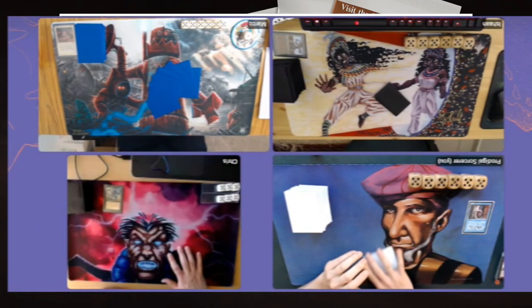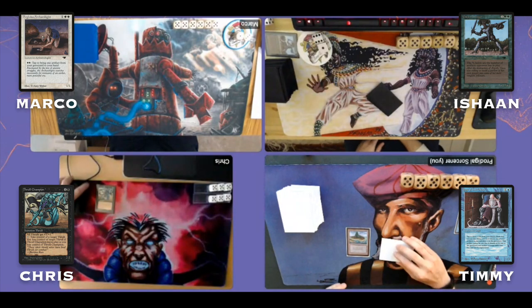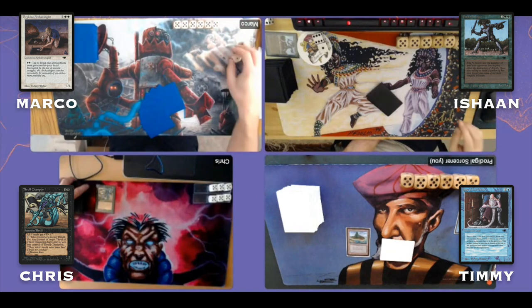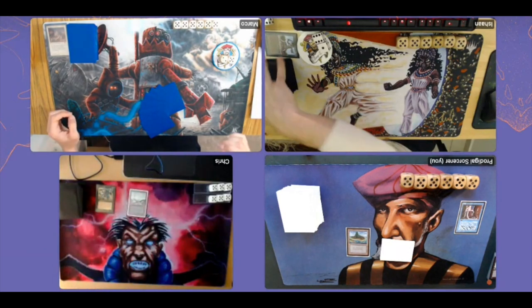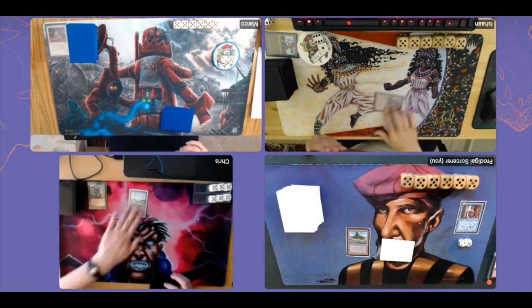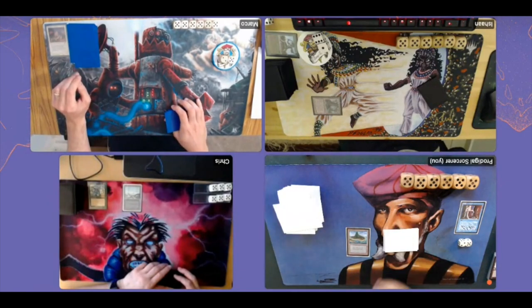And here we go — the game is off to a start. I'm in the first position with Sage of Latinam; Chris is second with his Thrall Champion; Ishan is third with Gaius Avenger; and Marco is at the top with his Argivian Archaeologist. I've just played an Island and passed to Chris. Chris plays a Swamp — fair magic so far, no crazy openers. Then Ishan plays a Hollow Tree, a storage land — that is really good.